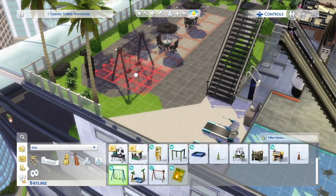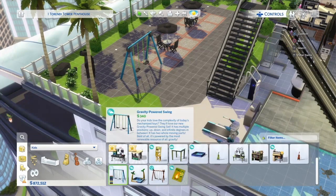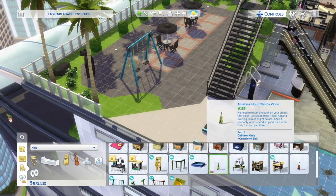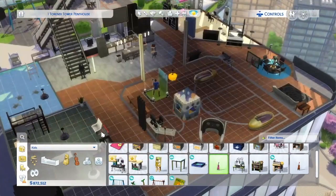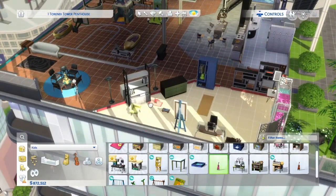A swing set — yes, let's get this for them! They have a really nice outdoor area. I don't know if it'll look tacky but we can always get rid of it when they're older. I'll throw it out here so when the kids come outside they'll be able to play on it, swing and stuff. It's still summer so that'll work out — they've got about two seasons before it gets cold.